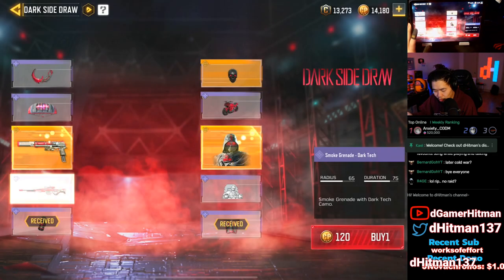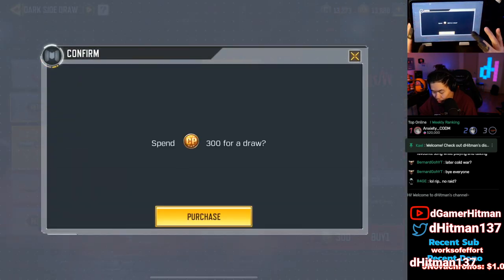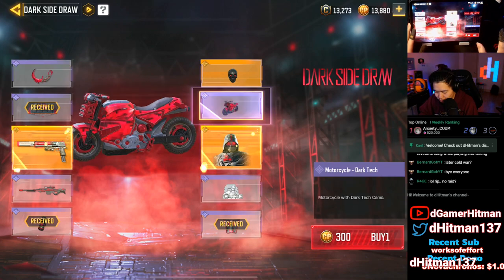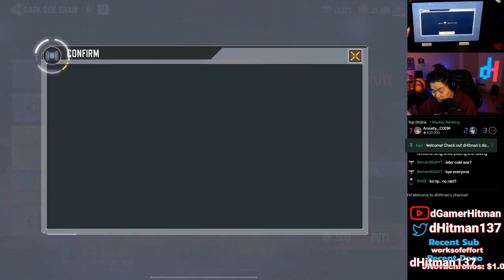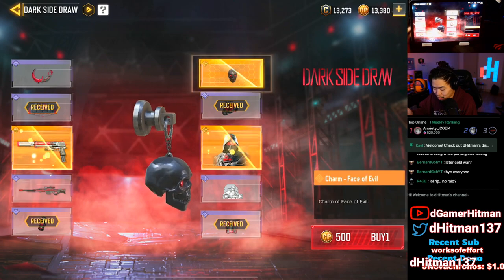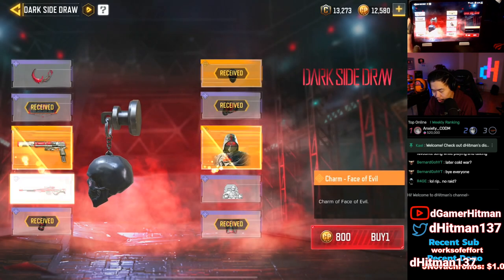I'll probably do five or six pulls. It's not really a draw I really want — I know the G0.50 is really nice though. Shocker, I got the parachute again. I usually recommend one or two, maybe four pulls max, but we've done four already. We got a motorcycle, which is cool, and a skull — that's actually really nice. We'll do one more pull.